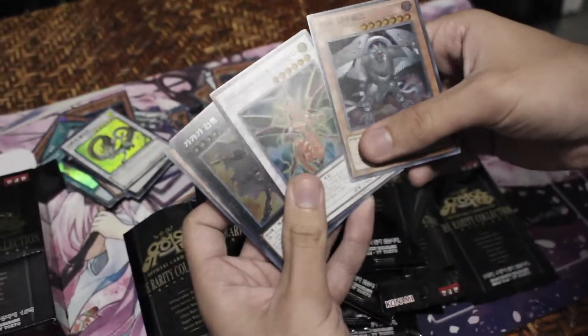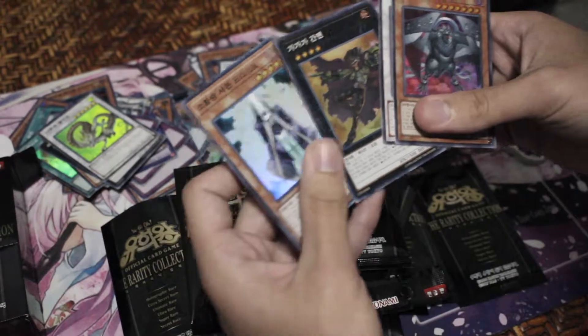Dark Simorg, a third Vadriana, Ga Ga Ga Cowboy, and a Summoner Monk — all supers.